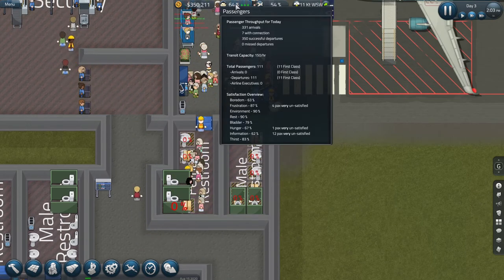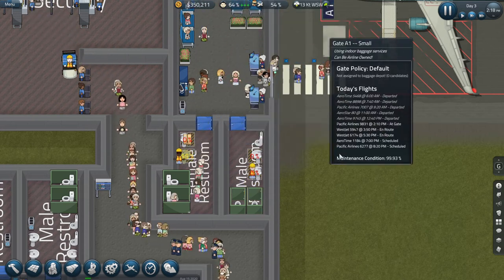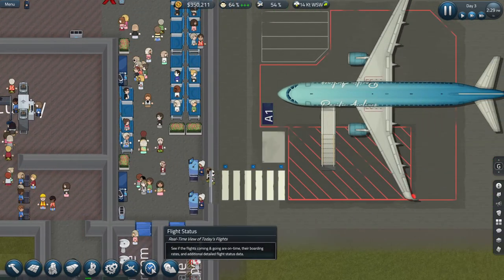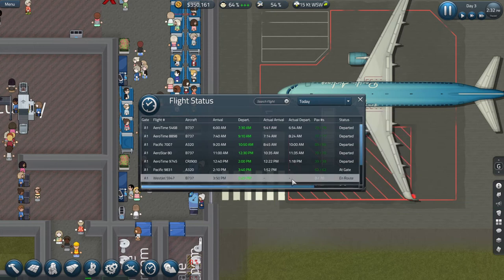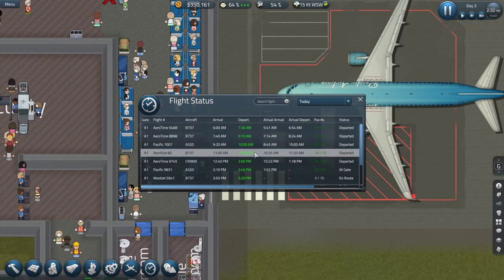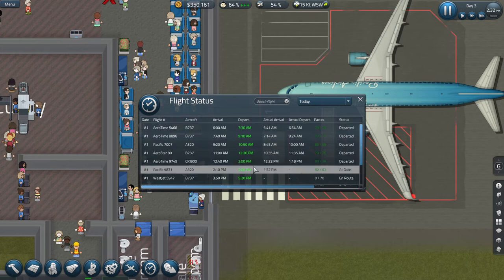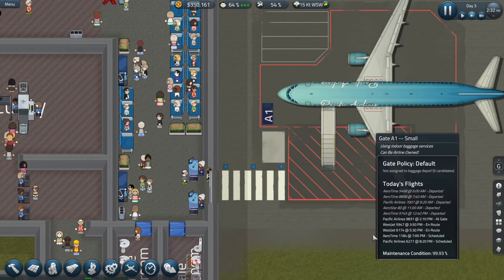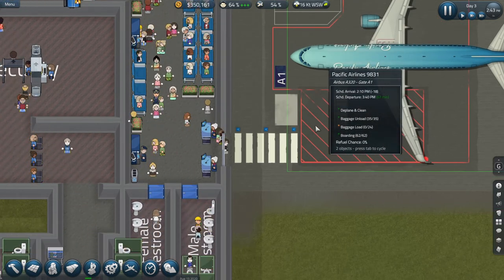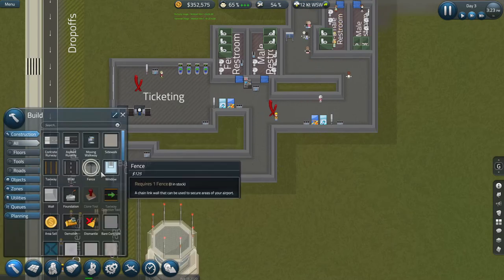The higher the number the better on these environment ratings — lower is worse, that's my thinking anyway. Looking at flight status: the first flight was scheduled to depart at 7:30 and left at 6:54 — 50 minutes early; another was 40–38 minutes early. That one took a little longer. This is where you gauge whether you can condense flights or need more buffer.